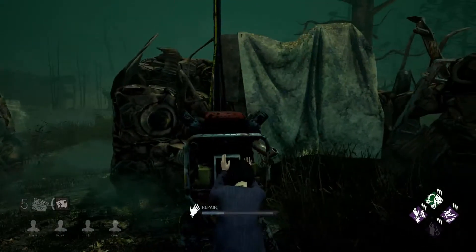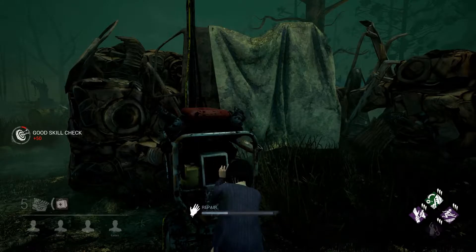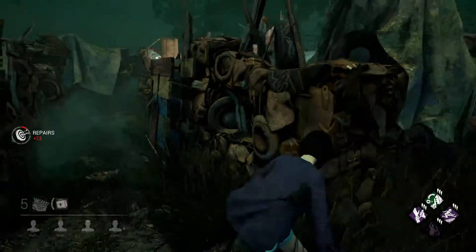So, this is the map of Blood Lodge. We're on Blood Lodge, and Blood Lodge is one of the most survivor-sided maps in the game. You can pretty much get to any safe area really fast.